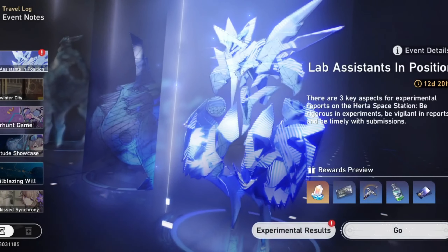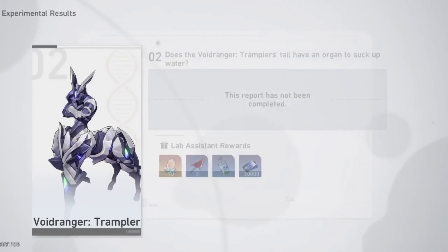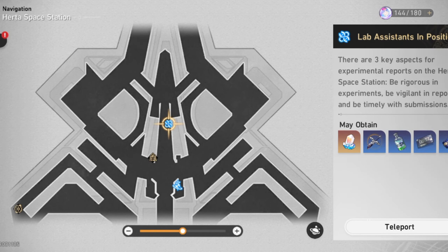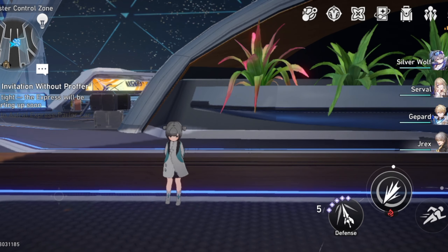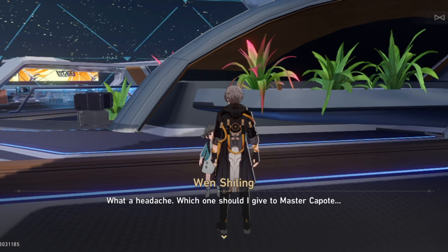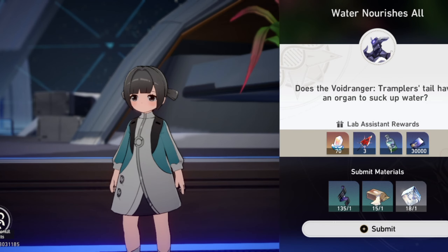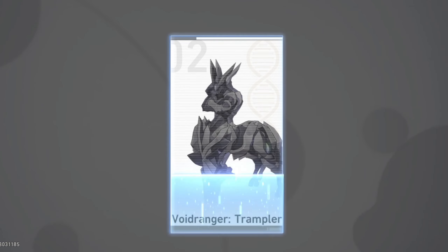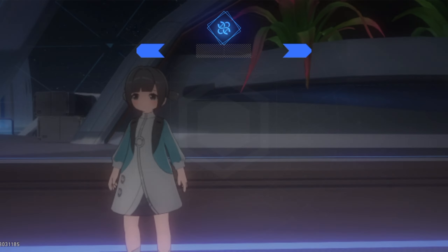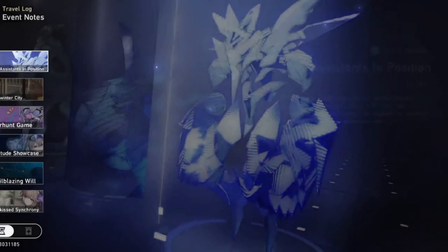Talking about events, there is a new event called Lab Assistant Reward. I already completed Phase 1 yesterday, and this is Phase 2. It is like a live-in event similar to Genshin Impact - you need to give this little girl some items from monsters and she gives you jets. It is a very cool event where you get jets for free. I just claimed another 7 jets.